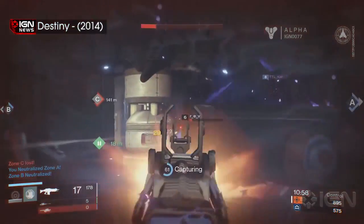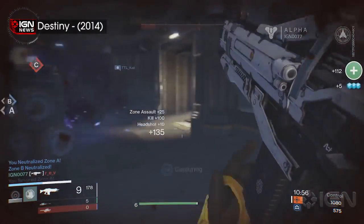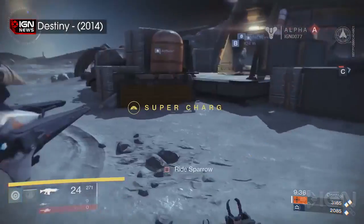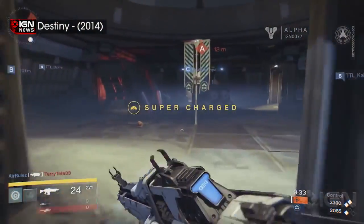Bungie is working on a fix for a bug that causes Destiny players to lose heavy weapon ammo, with the solution hopefully coming before the end of February. The glowing purple ammunition is used in heavy weaponry like the rocket launcher and machine gun. Players can collect heavy ammo from the field or by purchasing it from the gunsmith with in-game currency Glimmer.